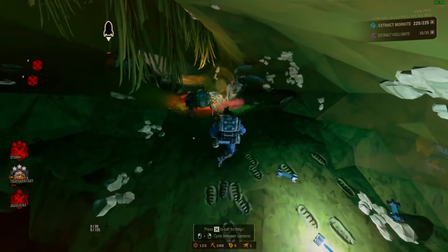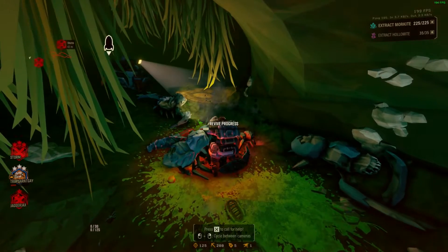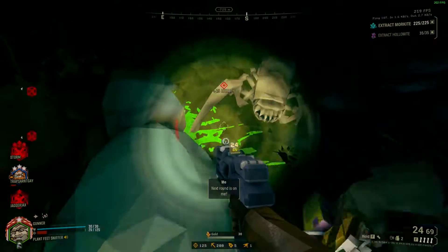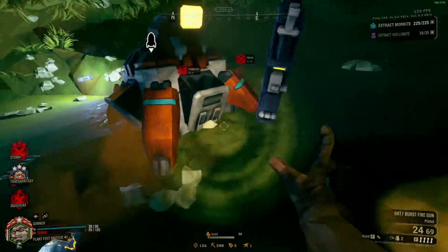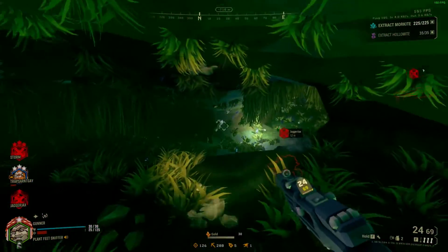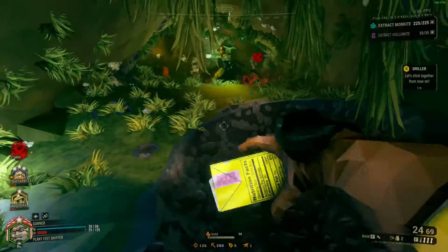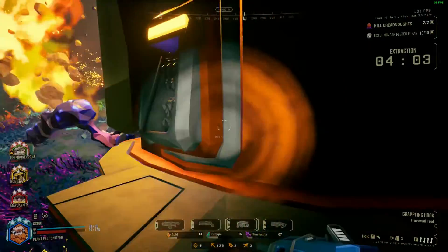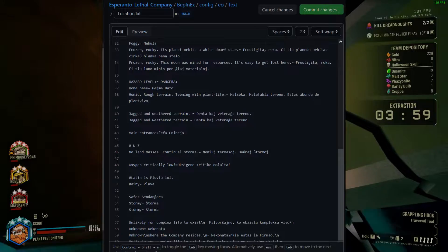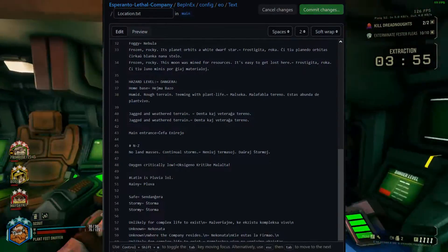Once you finish your translation, you will want to package everything up into a zip file and upload it to the ThunderStore. You can find more information about how to upload a mod to the ThunderStore by checking out the Lethal Company modding wiki. At that point, you can download the mod via R2ModMan, ThunderStore Mod Manager, or manually downloading the mod like we did in order to retrieve the initial mod we worked from. I would also recommend learning how to use GitHub to make it easier to do future updates and version control, along with making any future collaboration easier.